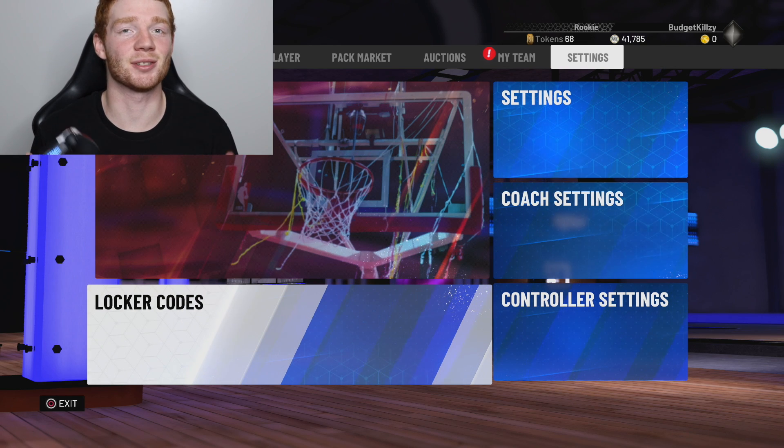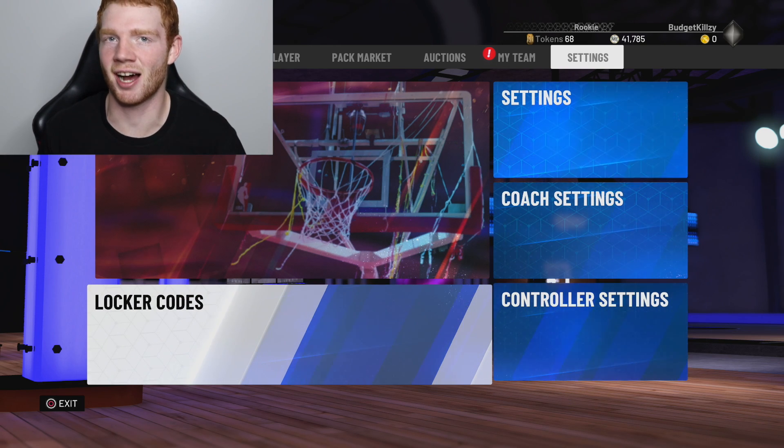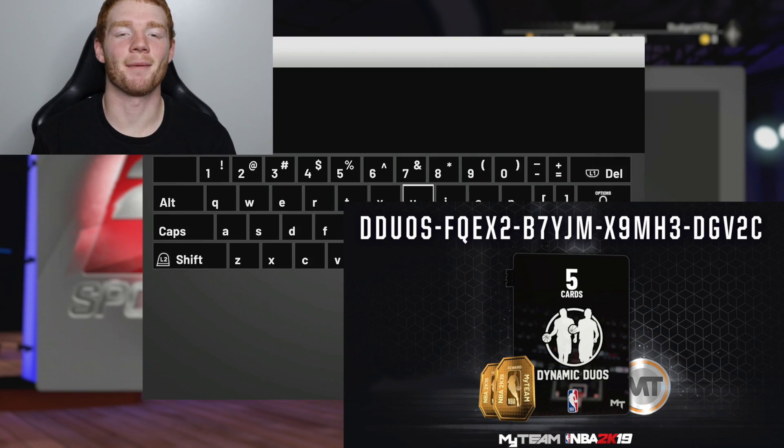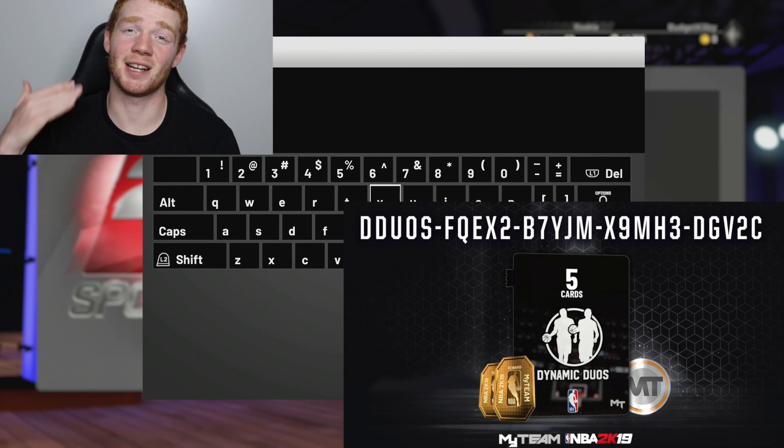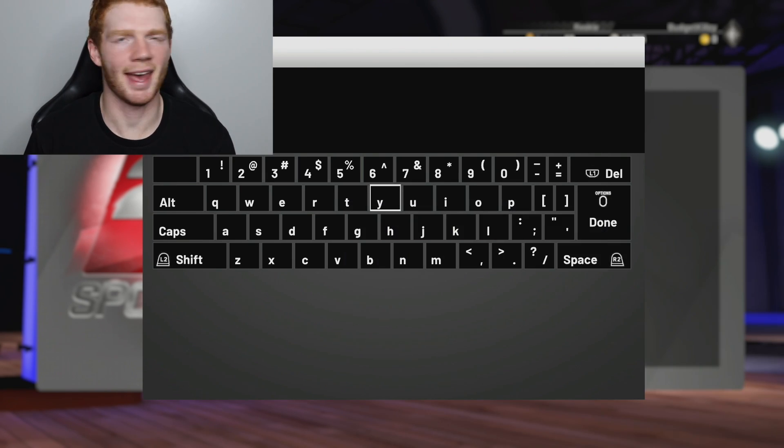2K also released a lot of locker codes we're going to use in this episode. The first one is actually for a dynamic duos pack which is huge because these packs are so juiced. You never know - maybe if I'm able to pull one of the packs from the locker code and get an opal, it could be a game changer.